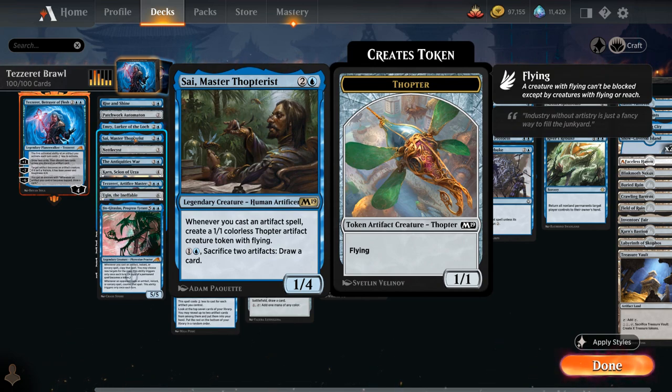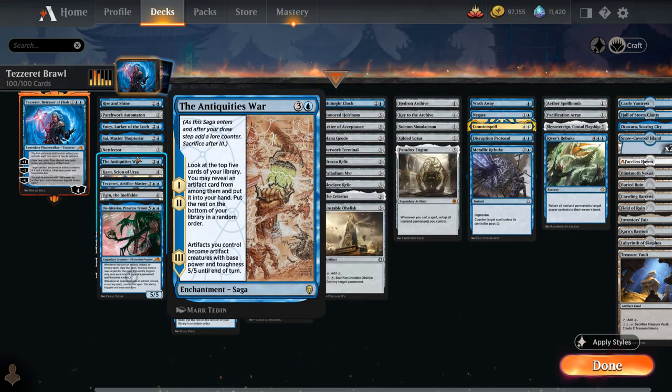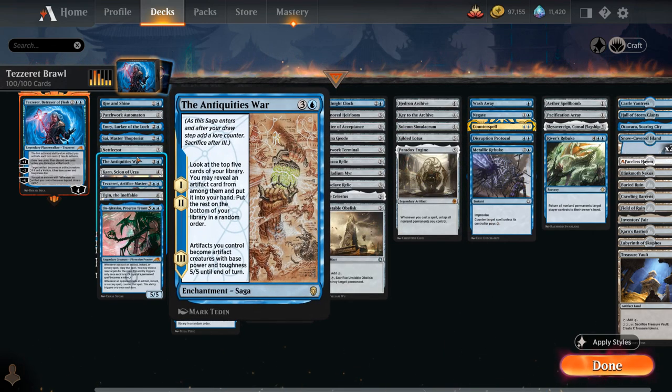Sai, Master Thopterist makes a 1/1 Thopter token whenever you cast an artifact spell and can sacrifice artifacts for card advantage. Nettlecyst gets +1/+1 for each artifact and/or enchantment you control and comes attached to a Phyrexian Germ token via living weapon, but it's still equipment you can move around. The Antiquities War lets you search the top five cards for an artifact on the first two chapters, then on the final chapter turns all your artifacts into 5/5 creatures — a potential out-of-nowhere finisher.